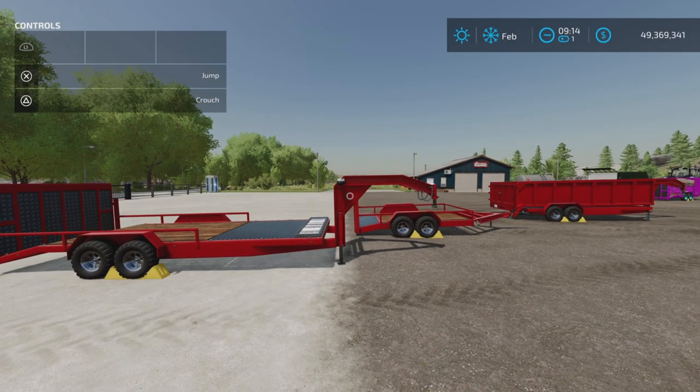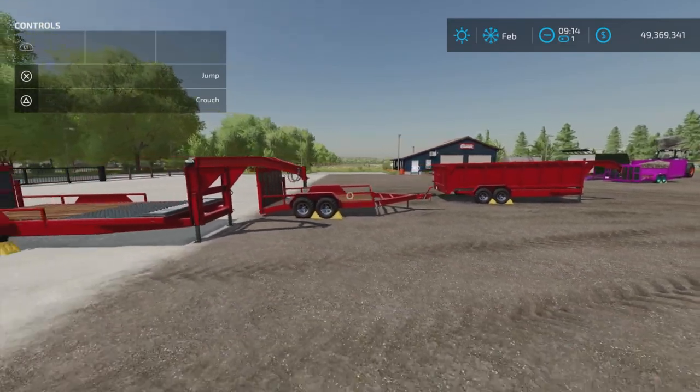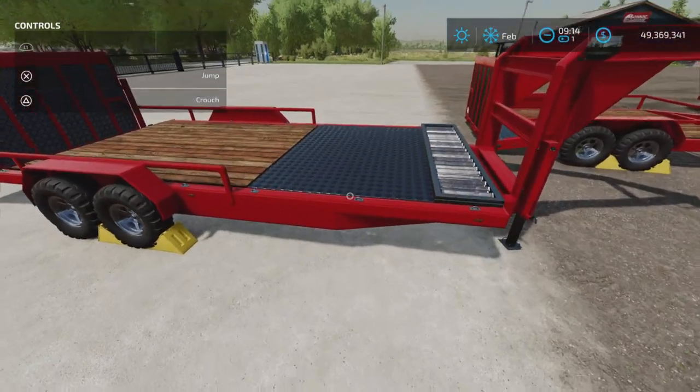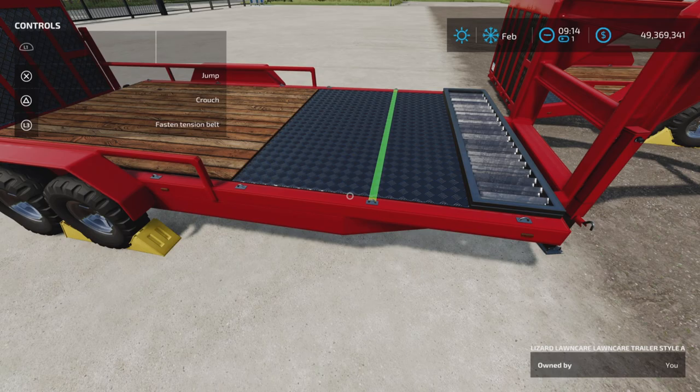There are three trailers in this pack with nine, six, and five slots each, so the slot count is very low. We're going to look at them one at a time, and we're going to start with this one right here — the Lizard Lawn Care Trailer Style A.